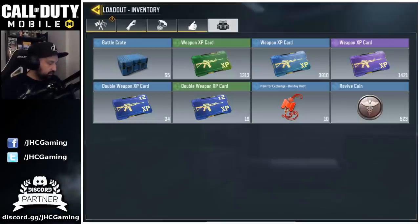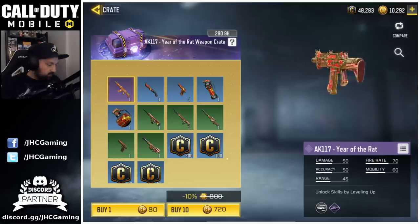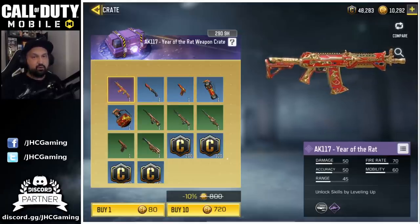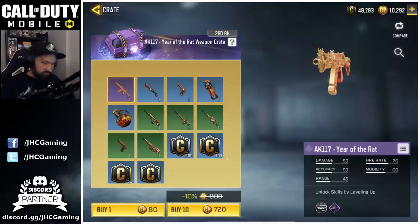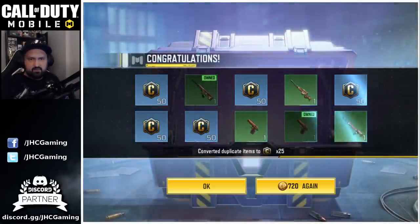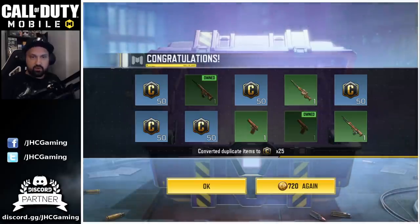We're gonna open probably 40 or 50. I don't want to open like 150 or spend all my card points. The odds are probably 0.8% for the AK, so you definitely have to open a lot or get lucky. But I'd be happy to get that pistol — it's very cool. And the grenade I would be really hyped. The rest I don't care. So let's go for 10 at a time. We got — oh no, it's the wrong pistol, that's the football one. The rat pistol is a rare. So far nothing really cool, except a bunch of credits again.